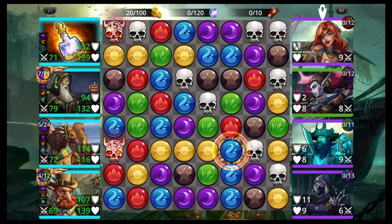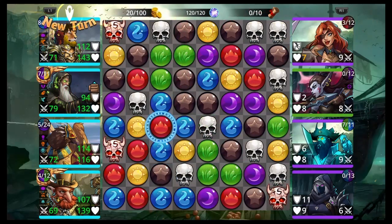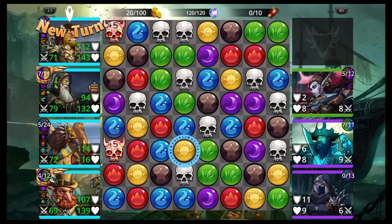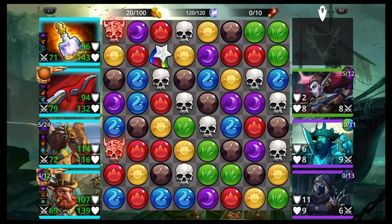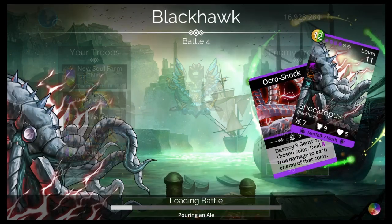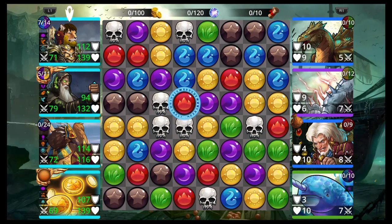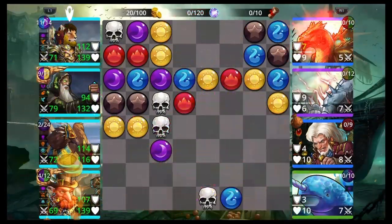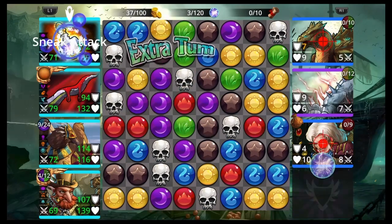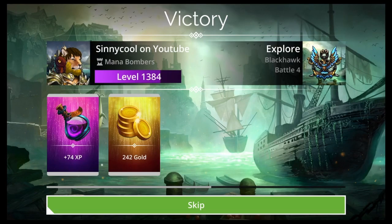With this team, all you want to do is hit your Leprechaun and get that Phylactery up. Sacrificial Priest will sacrifice an ally and do damage to everybody on the other team. All you have to do before that is cast your Phylactery — cast Leprechaun, hopefully it gets up your Sacrificial Priest. Sometimes you have to cast manually, then cast Phylactery, then Sacrificial Priest on whoever has the most attack to wipe them in one shot.